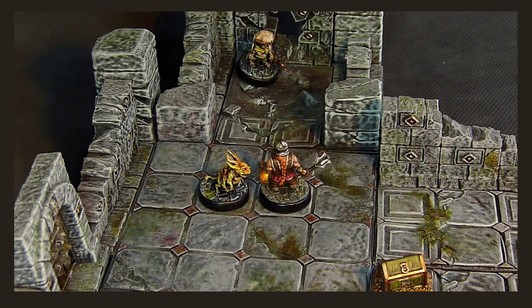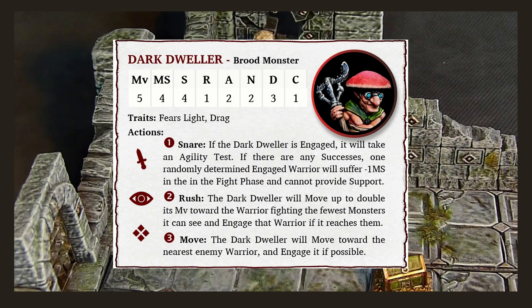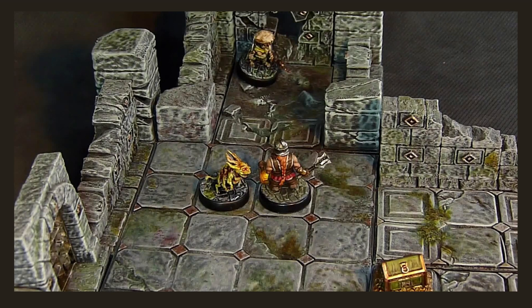Now it's the monster's turn to activate. Starting with the largest and working down to the smallest, the monsters activate in turn according to their profile. The monster profile shows the usual characteristics and traits, but also shows the monster actions. To activate a monster, we look at its actions starting at the top and work our way down until we find one that applies — each action has an icon for quick recognition. The Dark Dweller's first action, Snare, has the sword icon and occurs if it is engaged. It is not engaged, so we move to the next action: Rush, which has the eye icon and occurs if the Dark Dweller has an enemy warrior in line of sight. Korda is in line of sight, so we resolve that action.